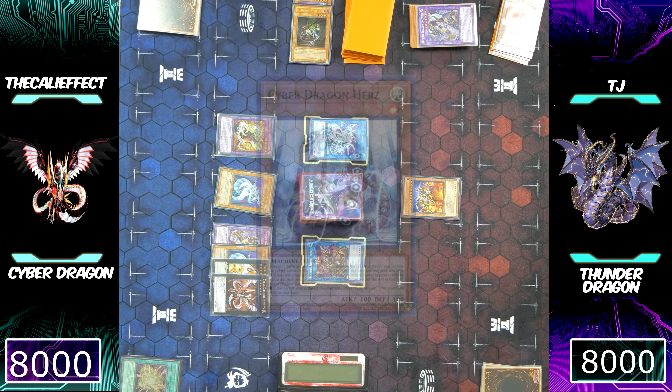It's also really important that you give your opponent as little information as possible before activating monster effects. I wouldn't say TJ setting that card face down changes anything, but I do think you should activate Sekka's Light before you give them any indication of what you have. It doesn't really change anything sometimes, but you don't want to leave anything to risk.